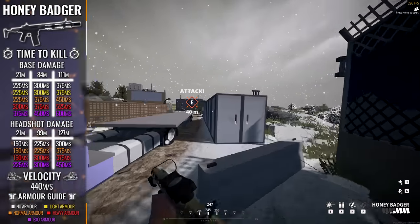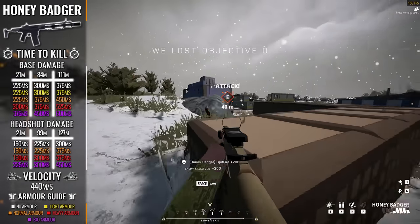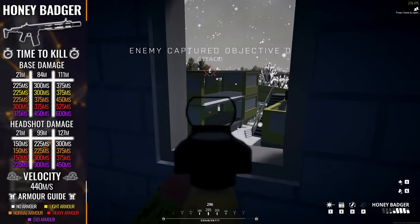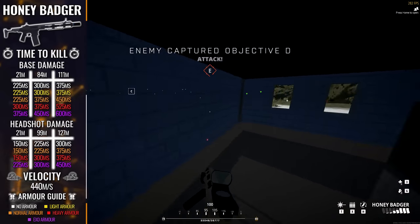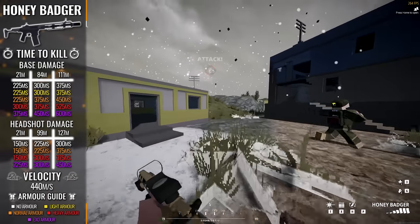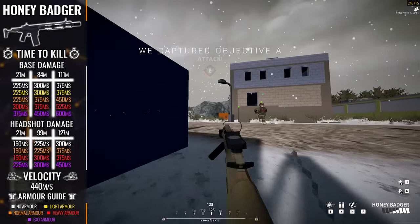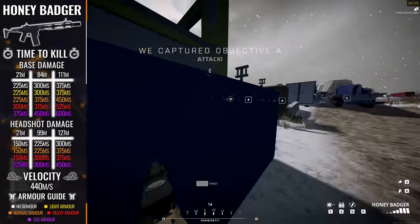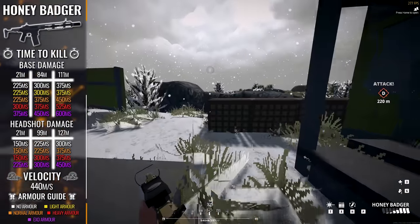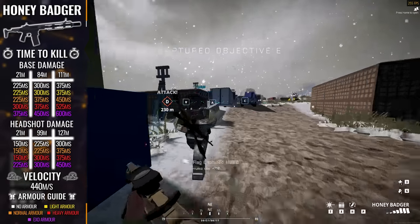I want to take a moment to quickly appreciate the snappy headshot time to kill on display here as well — 150 milliseconds, with a 225 millisecond time to kill against those rocking the Exo Armor. This is very clearly a weapon that rewards headshots and rewards them well. The time to kill does get harsher the further you extend the range, but we already knew that was going to be the case. Just to be clear, these time to kill stats are theoretical, assuming all bullets hit the chest or head area sequentially with 100% accuracy and no bullet travel time. Obviously, the further a target is from you, the less accurate you are likely to be.